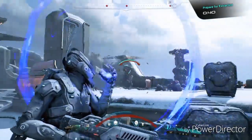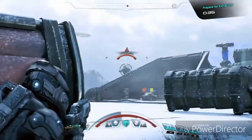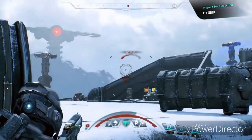Using Backlash, I can shield myself from oncoming fire and deflect it back at the enemy. This is particularly useful against large crowds of enemies. However, this horde is scattered, so I'll need to regroup.